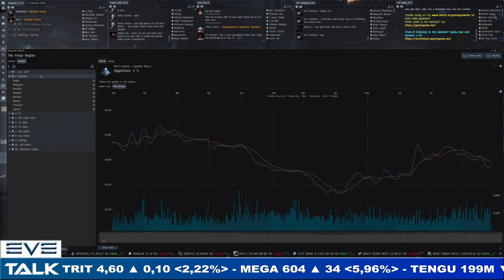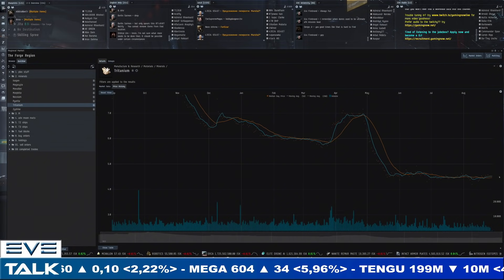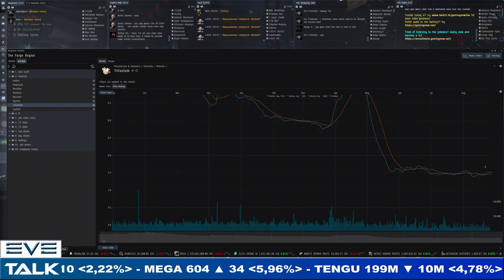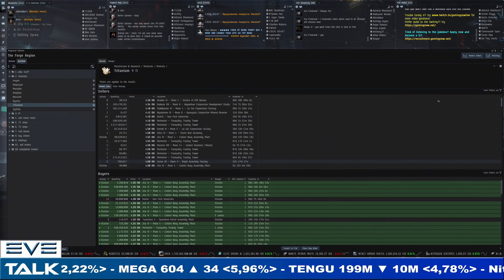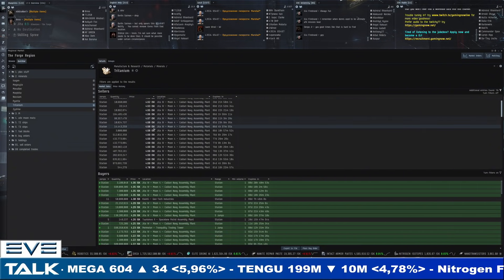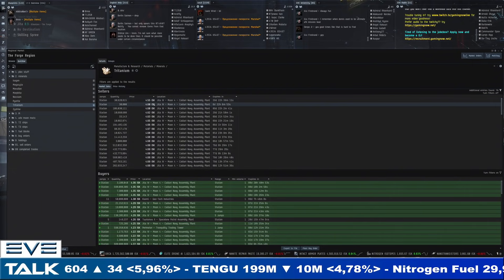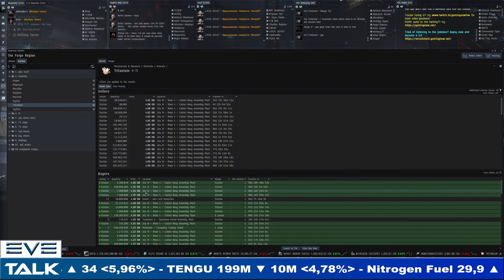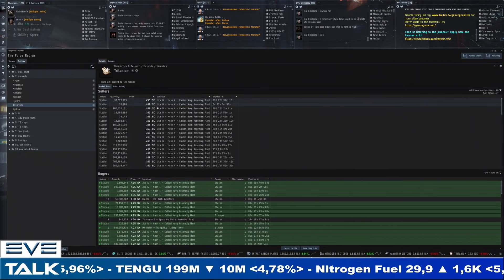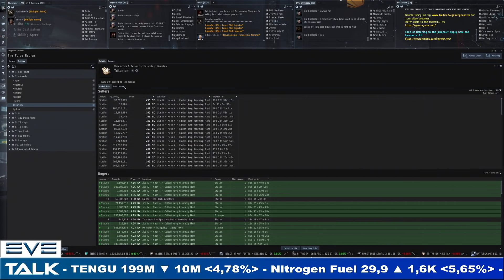Moving on to minerals. Starting with tritanium — the 5-day moving average is back above the 20-day moving average, which is hugging the 4.5 ISK mark. Most sellers are at 460 and above, volume-wise we're talking half a billion units. Buyers are coming in at 436. The 4.5 ISK range is essentially the new 6 ISK from before the industry changes, which reduced the amount of tritanium needed in Eve Online. Once you go above that, it's a good idea to sell; once you go below, start to hoard and wait for a better price.